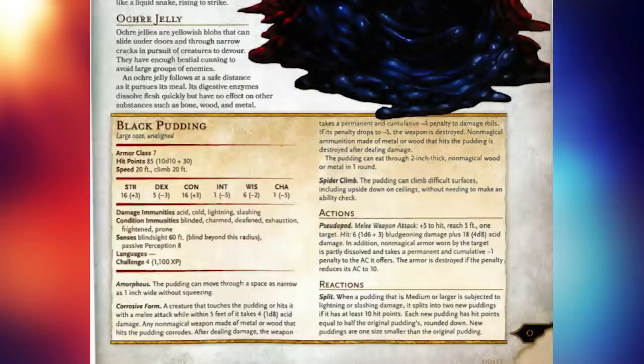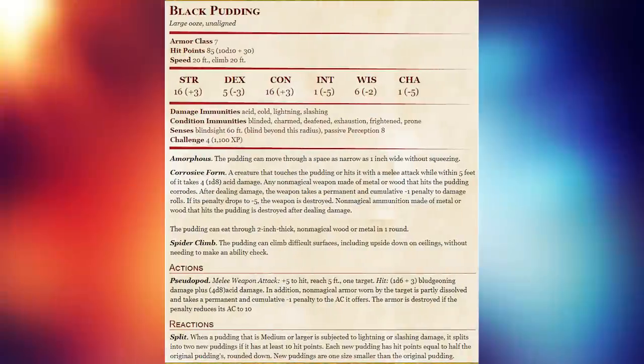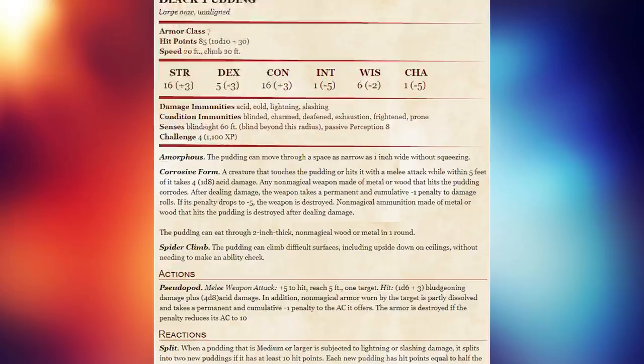If you look at the immunities of the pudding, fire is most certainly the one thing it should fear the most — especially when you consider that in previous editions, the black pudding used to be immune to any form of weapon attack, not just slashing as in 5th edition. During 1st and 2nd edition it was immune to all weapon attacks, then in 3rd edition they changed it to slashing and piercing. Now we only have slashing, but it used to be really, really hard to deal with a black pudding.